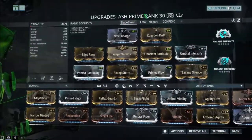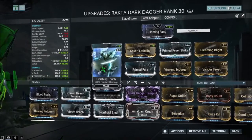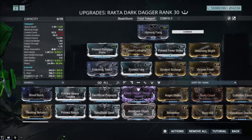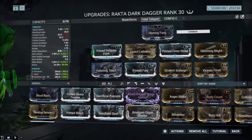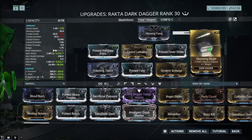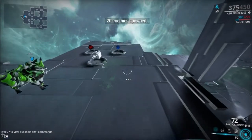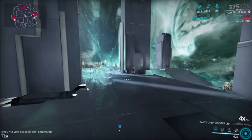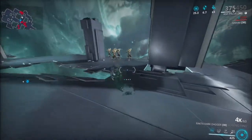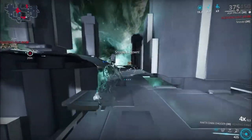For the Fatal Teleport build on the Recta Dark Dagger, this is what it looks like — finishing damage mods plus the average attack mods: Fury, Fever Strike, Pressure Point, 60-60s, and Gleaming Blight. We will test out Bladestorm with Corrupted Heavy Gunners at level 170. First I'm going to test it without Silence so you guys can see the damage without silence. Starting off you get a 4x multiplier with Riven, or 3x without Riven.